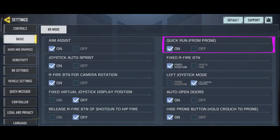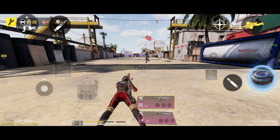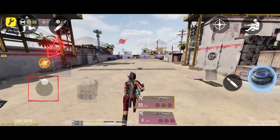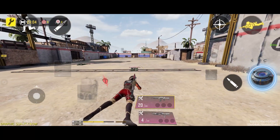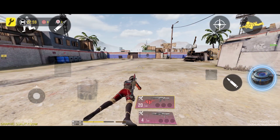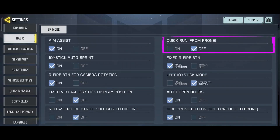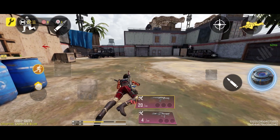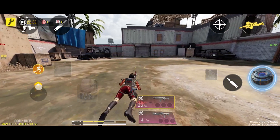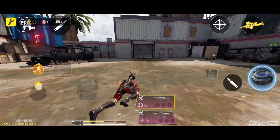Let's move on to the next option: Quick Run From Button. As the name suggests, this option allows you to run quickly while your character is prone. If your character is prone and you set this option to On, as soon as you push the joystick all the way forward, your character will stand up without pressing the jump button and start running. However, if you set this option to Off and your character is prone, no matter how far you push the joystick forward, your character will not stand up until you press the jump button.